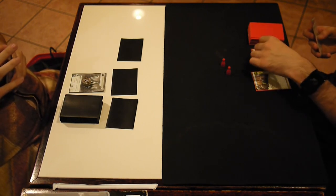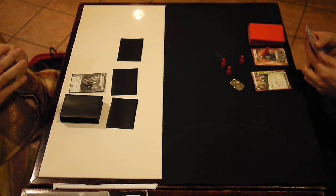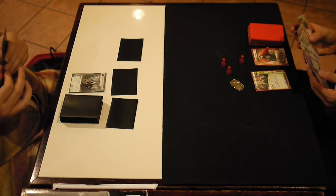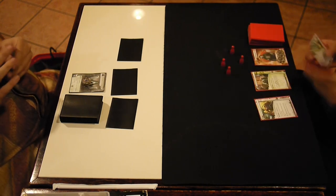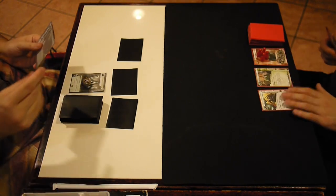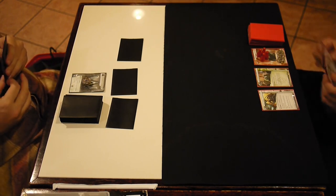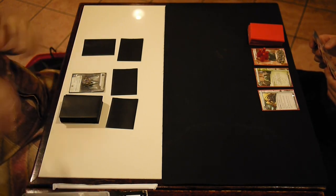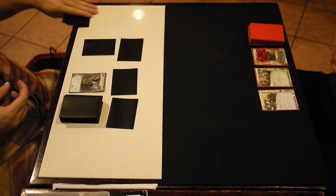You have one program; you invest everything you have into that one program. And if that program is trashed, you're done for. So if I'm going to face-check, I have to do that before installing Darwin because of possible rototurrets or anything like that. You'll see here the card draw in this deck comes from Pro Contacts, and the money comes from resources like Katie Jones, Liberated Accounts, and Daily Casts. So in the first turn I spend all my money to get Pro Contacts, install Katie Jones after using Pro Contacts twice — I drew two, played two, so that evens out to five.